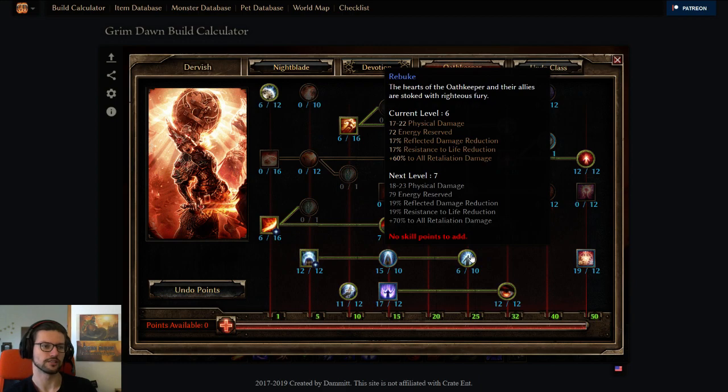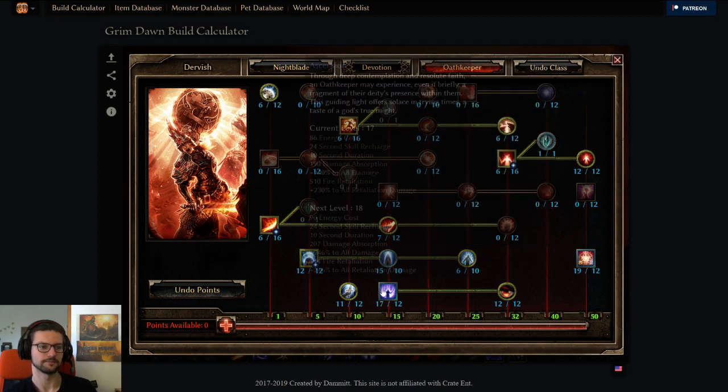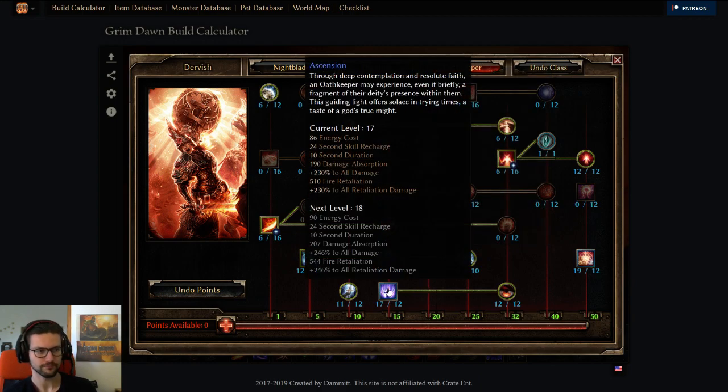Physical damage, which partly gets converted to Acid, et cetera. Ascension — one of the core abilities of Oathkeeper, obviously. Super good. Flat absorption is really, really strong in the endgame if you have a well-rounded character that has nice defenses all around. Flat absorption is one of the best defensive abilities in the game. Because of that, we max out Ascension to the hard cap, as high as we can get it here.